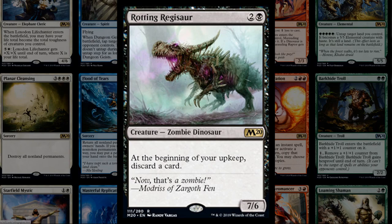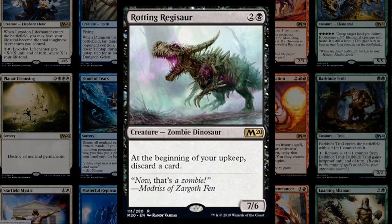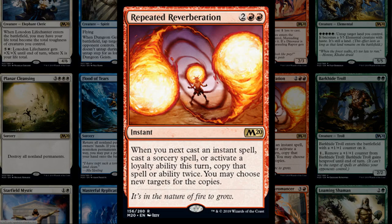Rotting Regisaur is a black 7/6 Zombie Dinosaur for three mana with an interesting dual tribal application. At the beginning of your upkeep you discard a card, but in a mono-black aggro deck that's empty-handed, you don't really care about the drawback. You don't want multiples since you'd have to discard one to the other, but seven power for three mana is a lot. If they bounce it, at least the discard happens at the beginning of upkeep rather than end step, so you don't get punished.